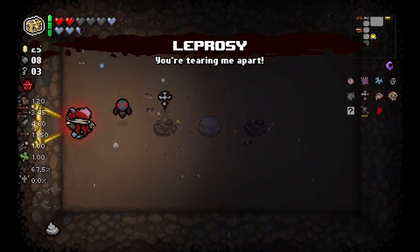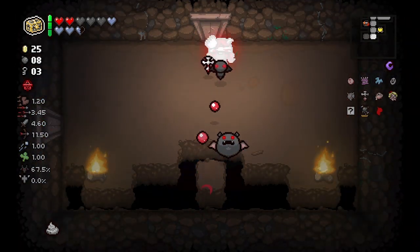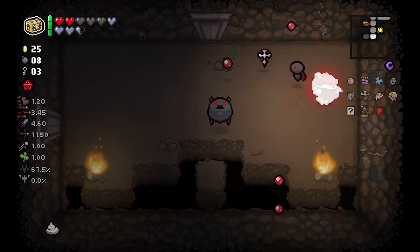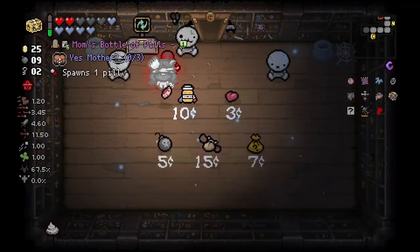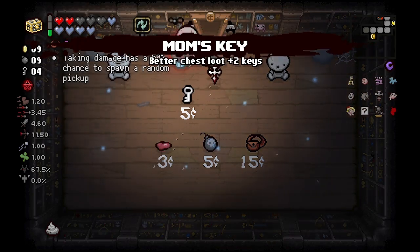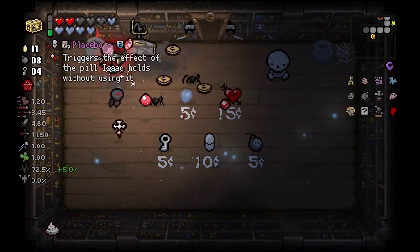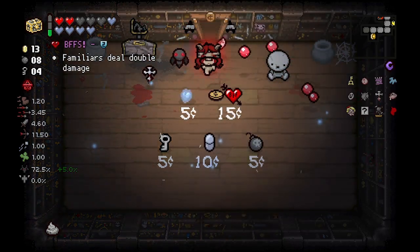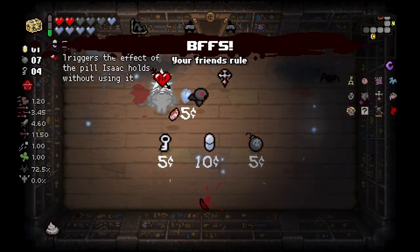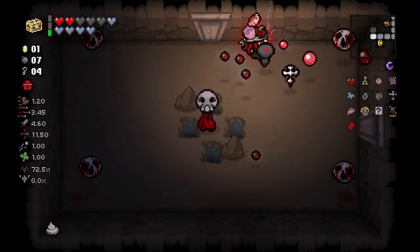I don't know if it works with Box of Friends, it probably doesn't, but it's one of those items where if it works when we get hit by Blood Oath we might have a couple extra orbitals, which is good. Mom's Key is definitely good enough, I'm fine with that. Let's see if we can get one more reroll - there you go, we just need one more penny for BFF. Yeah, we're definitely gonna do that. Now Incubus is insane - our damage just took a big swing up.